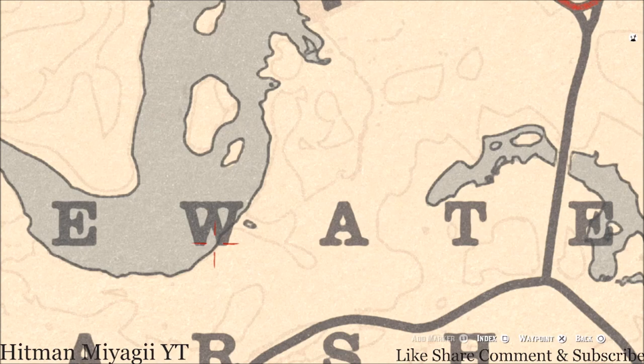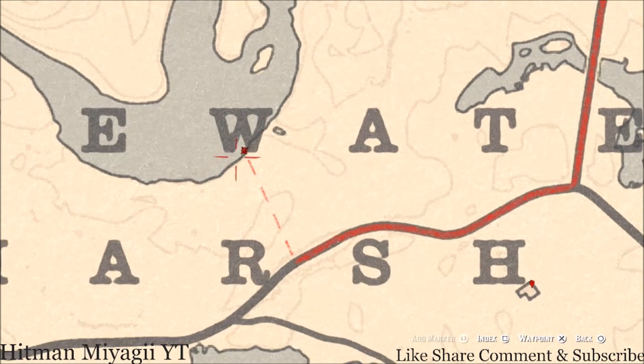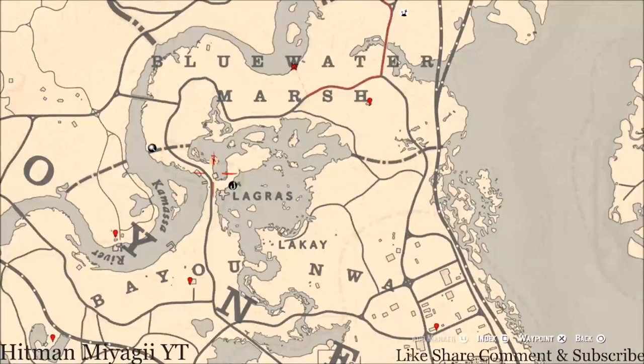Going up a little bit, in the space of the W there's a boat right here along the shoreline. Go on that boat, go through the door and you should see a little washing area with a mirror — right next to that sink you should see an ivory comb family heirloom. Remember to use your eagle eye to make sure you're in the right spot.